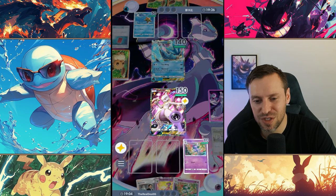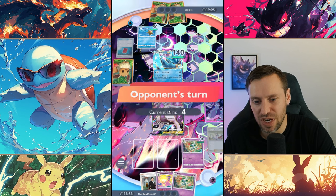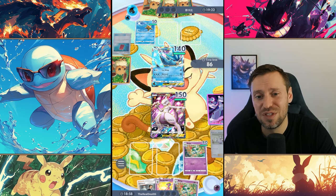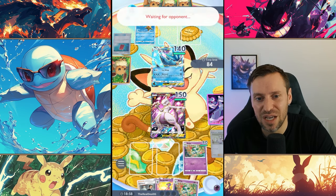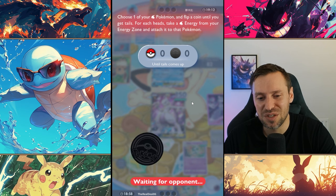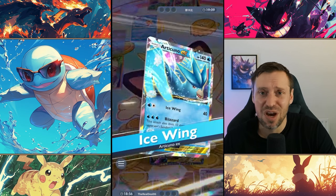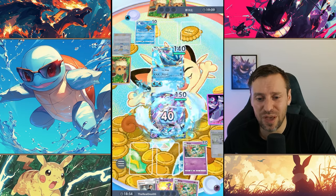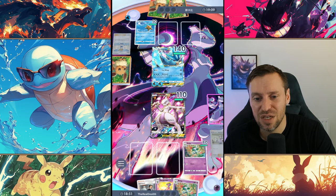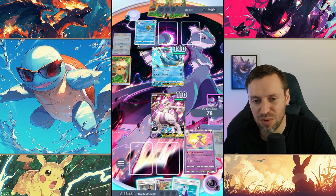We've got Gardevoir already — sweet! So we're going to be able to start popping off pretty quickly. Trying to see — 120 damage — so we are just tanky enough to stall out against Articuno. Another Misty — Misty and Articuno, I feel like it's one of the most broken decks in the game. Very lucky there — two fails. He could have easily one-shot Mewtwo and we would have been in big trouble.